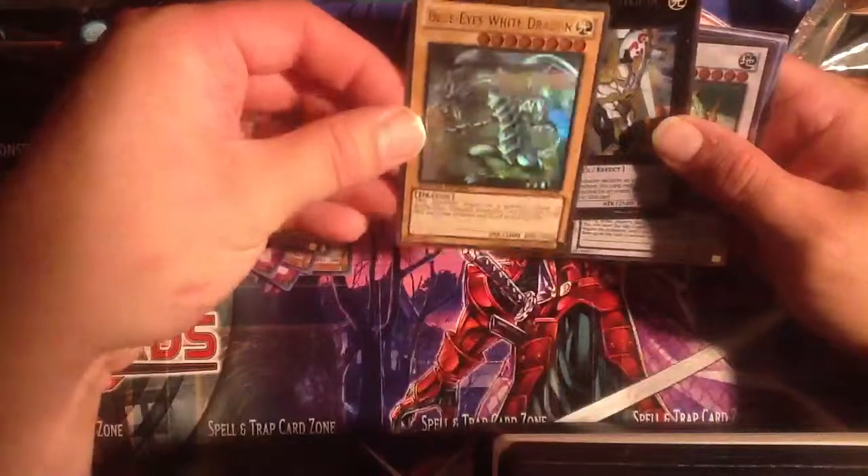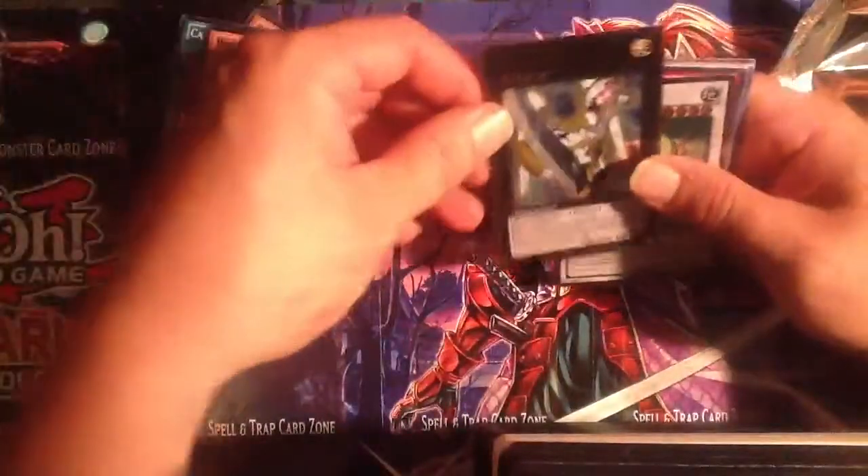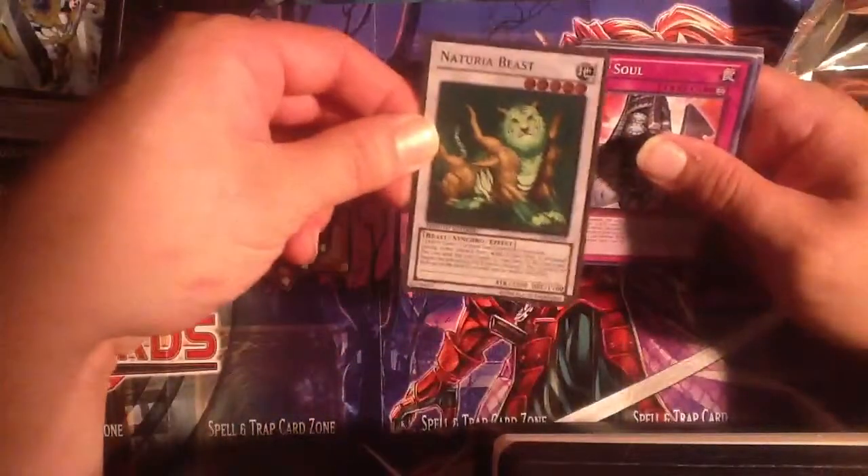A Ghost Rare — Blue-Eyes White Dragon. Sweet. Then a Gold Rare, Number 39 Utopia. And a Naturia Beast — a card that I wanted.